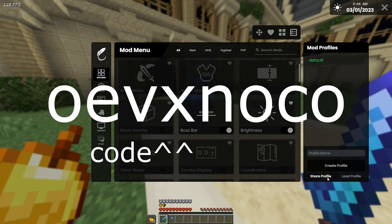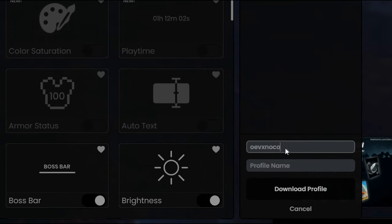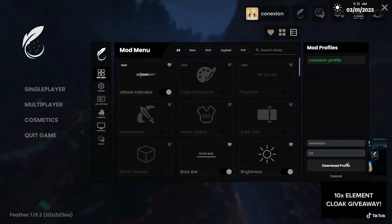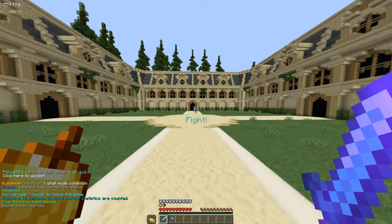I'm gonna share my Feather profile. If you want to get the same profile as me on Feather, go to load profile, type the code that's on the screen, name it whatever you like, and download it. Then you're gonna have it. Look how much FPS I get in game — oh my god, look at that FPS.